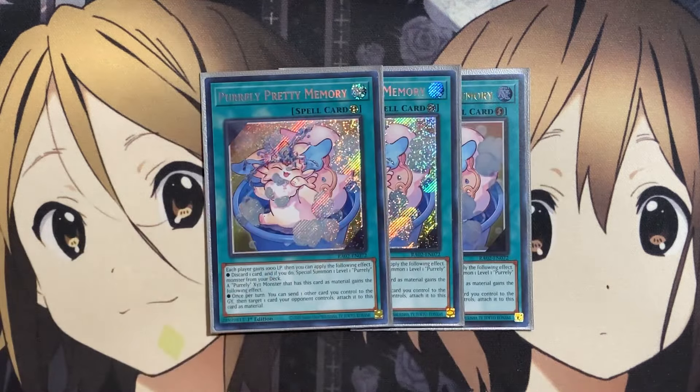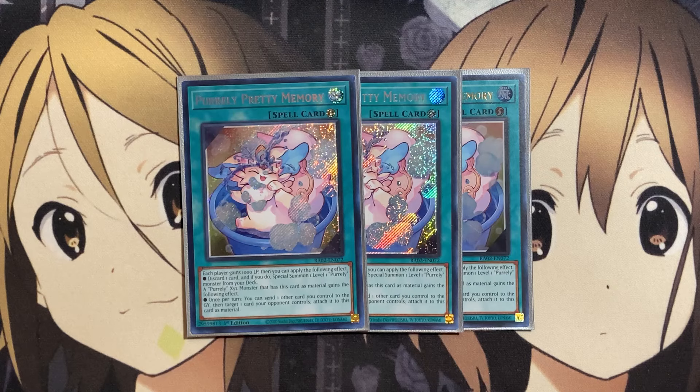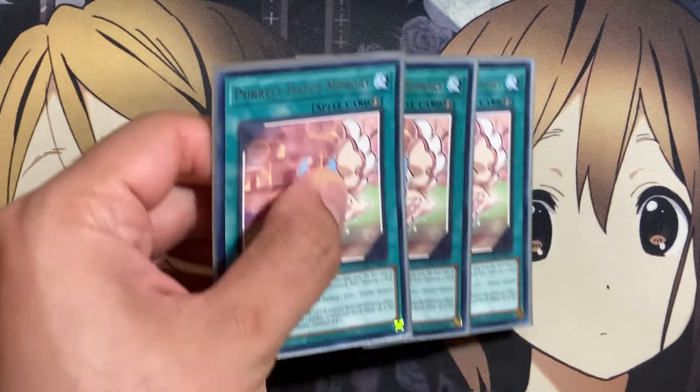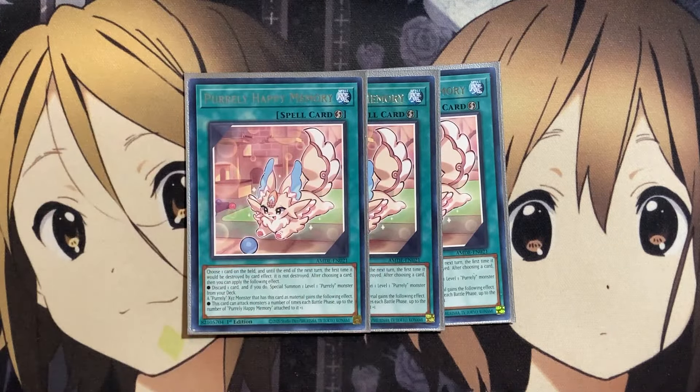We run three copies of Pirelli Pretty Memory. Each player gains 1000 life points, then you can discard one card to special summon one level one Pirelli monster from your deck — allowing us to run a low monster count without fear. An exceeds monster that has Pretty Memory as material gains the effect of: once per turn, you can send one other card you control to the graveyard to target one card your opponent controls and attach it to this card's material. We also run three copies of Pirelli Happy Memory, which can special summon a level one Pirelli monster and protect one card on the field from destruction by card effect until the end of the next turn. The exceeds effect lets it attack monsters up to the number of Happy Memories attached to it plus one.